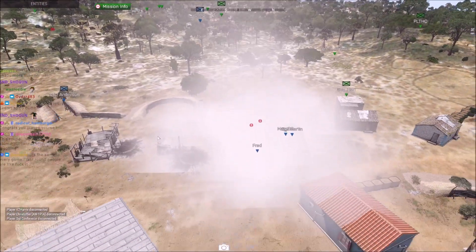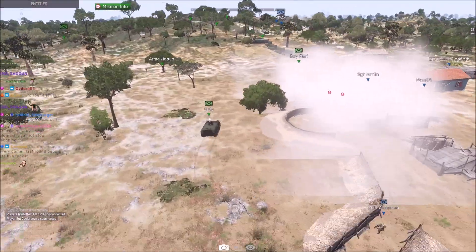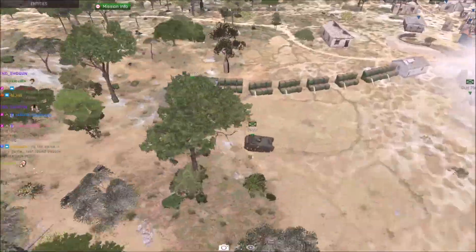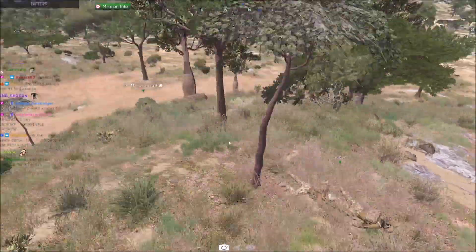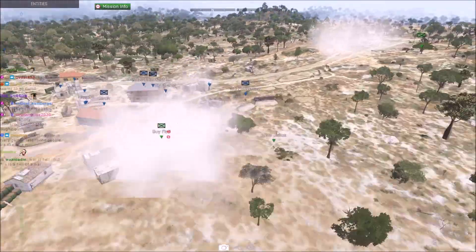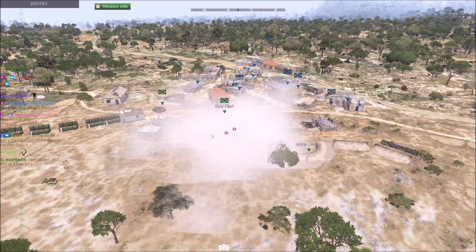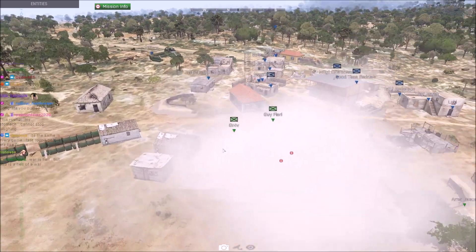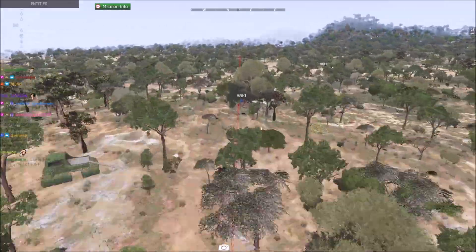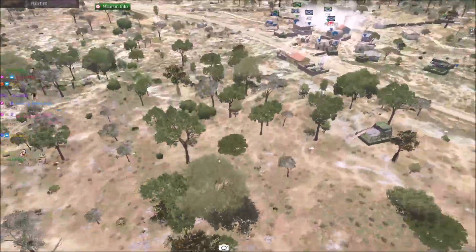Oh thank god — Maz was clipping in the texture. If Anderson had just thrown a grenade and killed Maz and Fred, that would have been it. Grab's now coming in with an M113. Icing on the cake would be Green Four hitting it and killing Grab. The really scary thing here is that Green Four might still win despite all of this crazy bullshit.